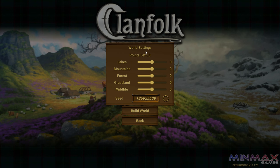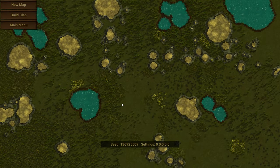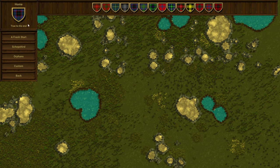So we're going to hit New Game and we have three points that we can spend on world settings. I'm just going to keep everything exactly where it is for now and we'll just hit Build World. Then once we build the world, we're going to have some options as far as building a clan. This is set in Scotland, so we're going to be building ourselves a clan to get started.